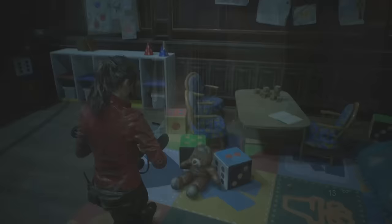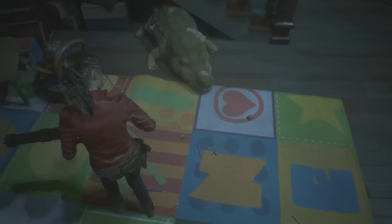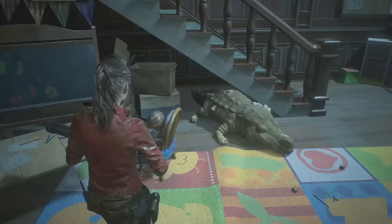In the orphanage, you can see a few stuffed animals including a big cuddly stuffed alligator under the stairs. Comparing it to the sewer gator is a nod to the giant alligator later in the game. This was also a recycled asset from Resident Evil 7.